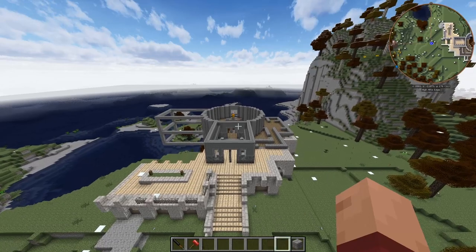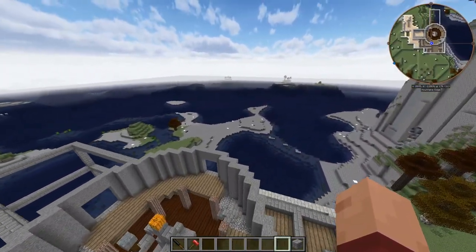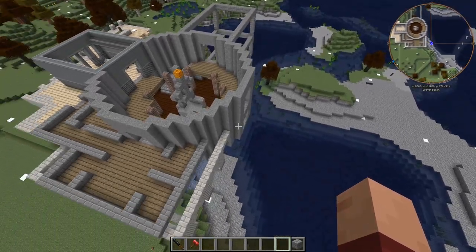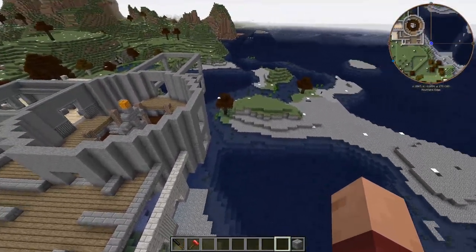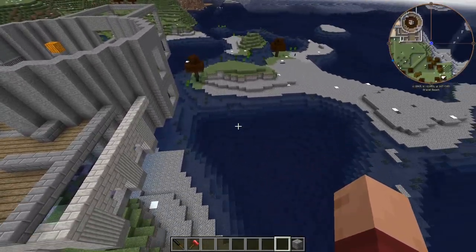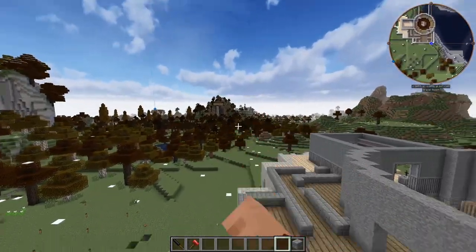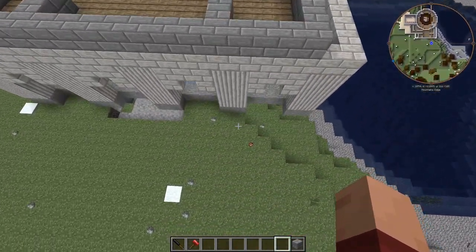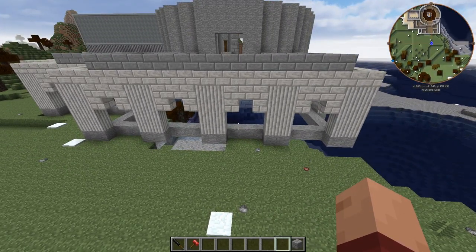I was thinking of maybe having a balcony in the back looking over the ocean, and I think we could still do that. But I want the bottom floor to have some building space, and it would just look real ugly and be way more difficult to pull off right here. So I definitely want to push this whole thing over maybe 20 blocks or more.